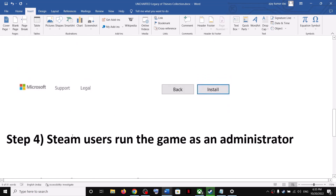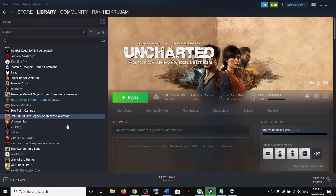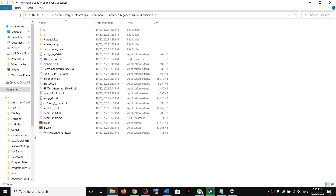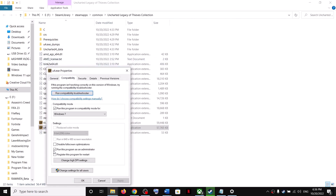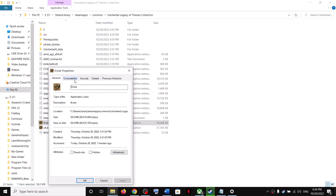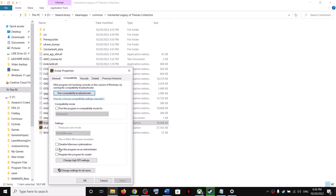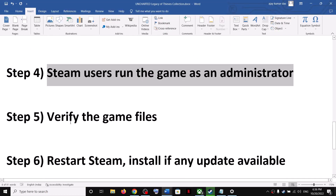The next step is for Steam users: run the game as an administrator. Right-click the game, select 'Manage', click 'Browse local files', then right-click on the game exe file and select 'Properties'. Go to the 'Compatibility' tab and check 'Run this program as an administrator', then click Apply and OK. Do the same for the second exe file in the folder, then launch the game.